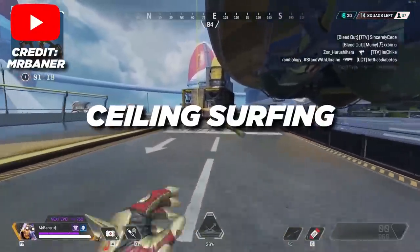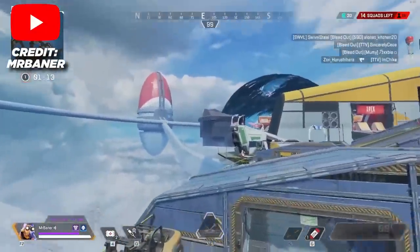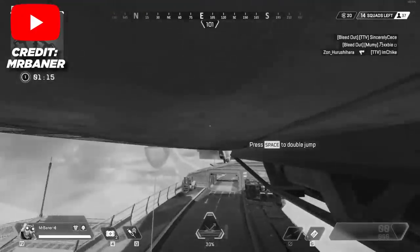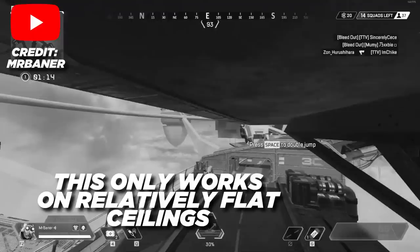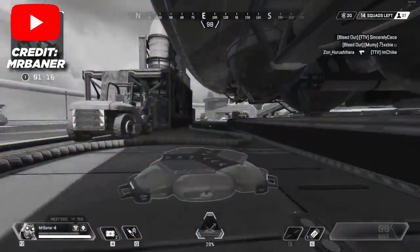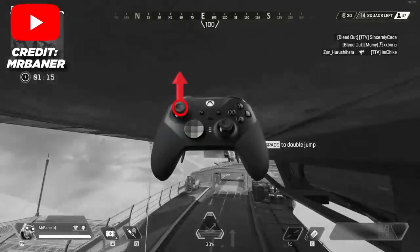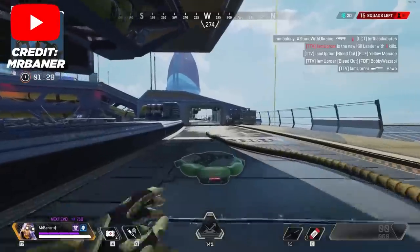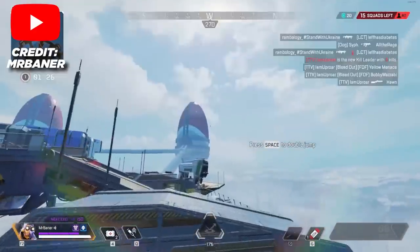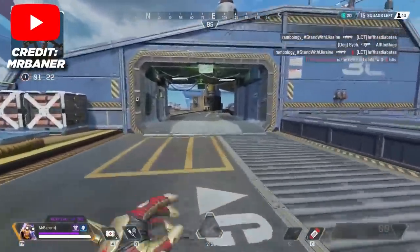Ceiling surfing is one of the movement techniques that came when Octane's pad was added to the game. You can use this technique to basically ride along the ceiling with the momentum from your jump pad. This only works on relatively smooth ceilings. Ensure that your jump pad is placed under a ceiling that you want to surf on, then run towards your jump pad. Once you hit the pad and you're in the air, hold your forward input in order to surf on the ceiling for the entire duration of the jump. You can also use your jump after surfing the ceiling to get a little bit of a jump boost.